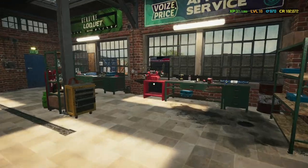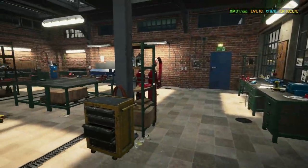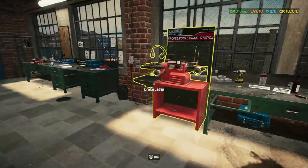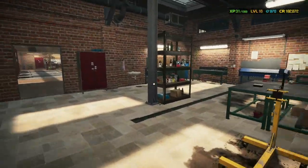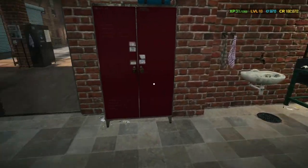Inside my back workshop is where the warehouse is. I've got my parts and body panel repair stations over there as well as the brake lathe. I've got my engine stand where I can take the engine out and repair it on the fly.